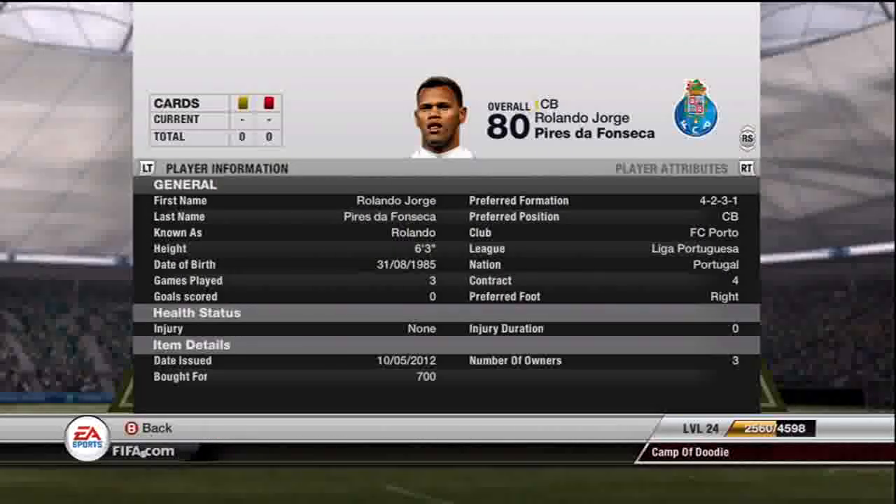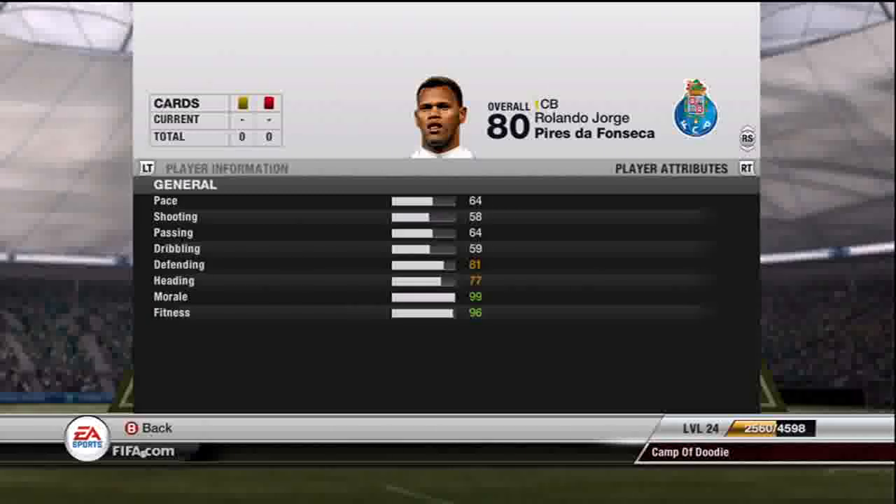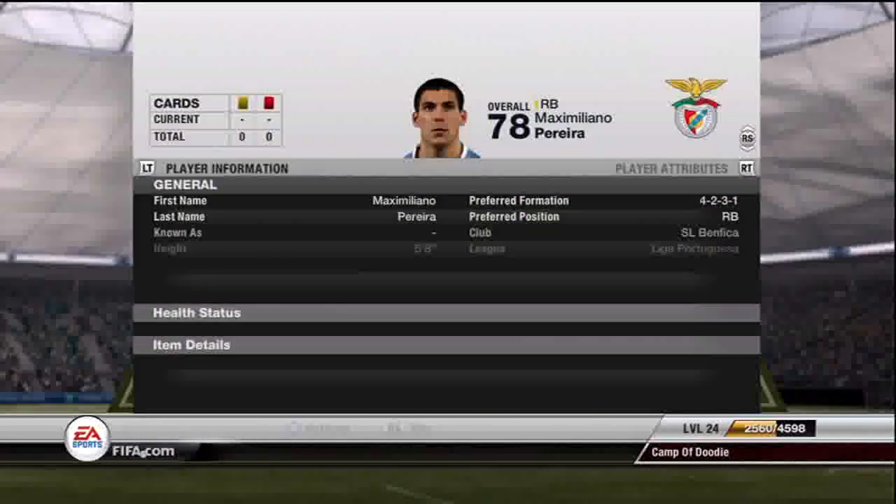Next we have Rolando — 700 coins. I think I got him underpriced; he goes for more. He's a pretty good defender at 6'3". He's the size of player I want in the center back position. Really good defending and heading. I haven't really seen him get burned at all — he actually shut down Messi a little bit. I played against Messi with this team, and you'll hear more about that next.